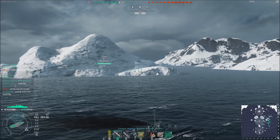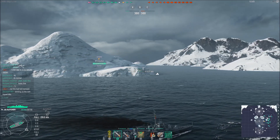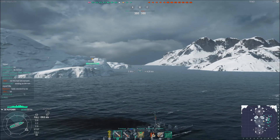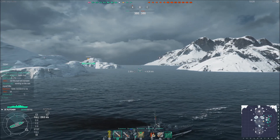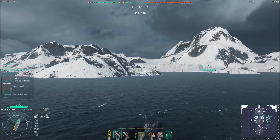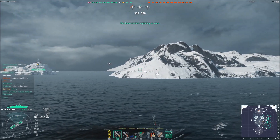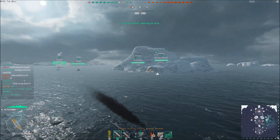But that's why I'm here. That's the entire point of the Fletcher — to get in back behind the enemy lines and start carrying, and carrying hard. Though I can't entirely blame my team for not pushing up, because the enemy team played really, really well in this match. Starting off, it's Ice Island's domination match mode, three caps.